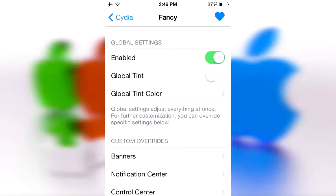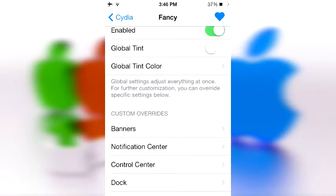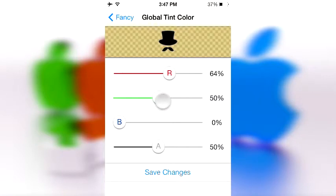So if you don't know what I'm talking about, let's go ahead and check out some of the things it does. So there's a global tint, which basically means it'll replace almost everything on your device — like banners and the status bar and all that — with a certain color of your choice. And it gives you every color, literally, in a way of speaking. As you can see, you can shade things to a certain extent.